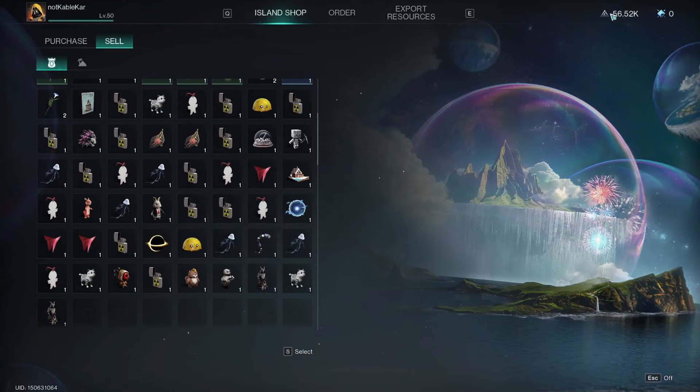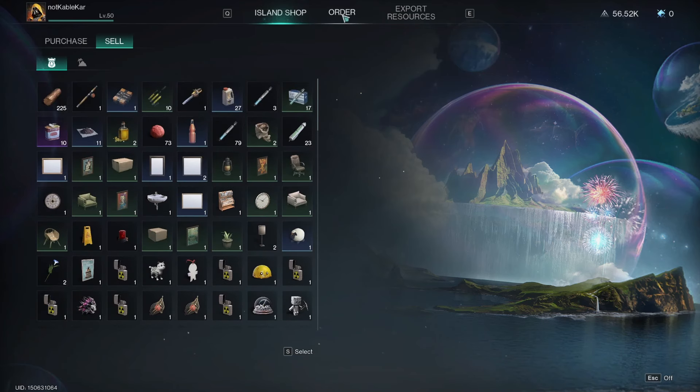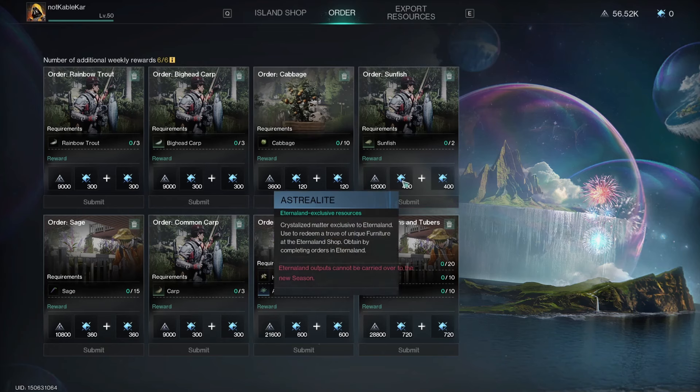That's how you can sell stuff to get sand. The other way is clicking the order tab, which is similar to commissions — like a job board or task list. You do these things, gather these items, and then you get astral sand and astriolite. Most of these orders are fishing or farming related.